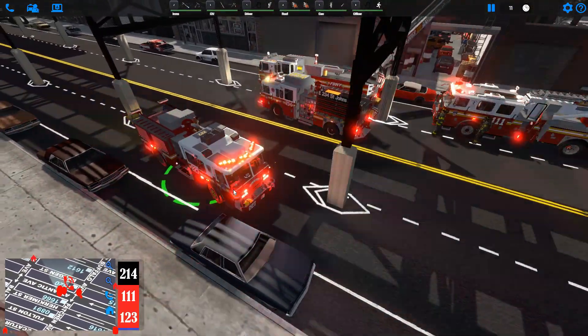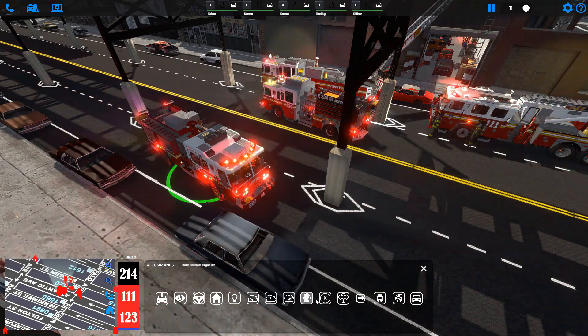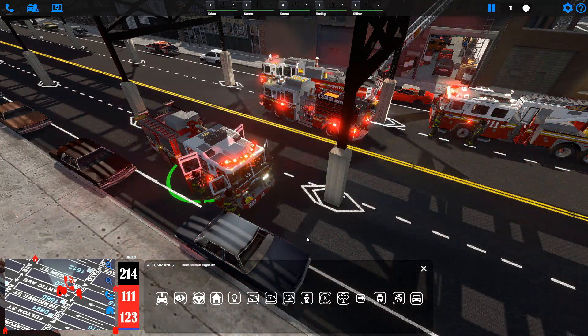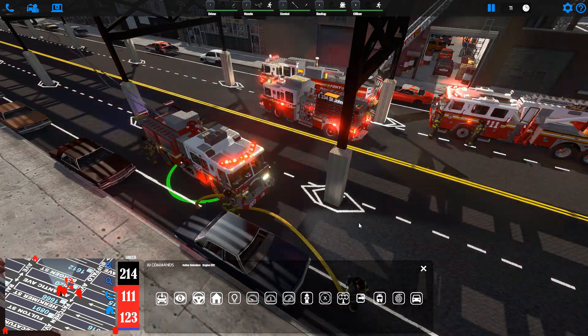Welcome to the engine company operations speed tutorial. First, let's select our engine company. We can hit the hydrant icon, which is rapid deploy. This will empty our vehicle and all members will do their assigned tasks.